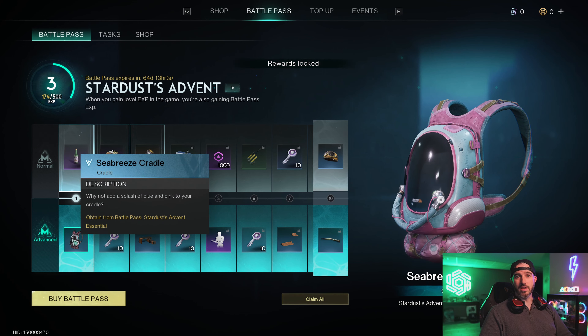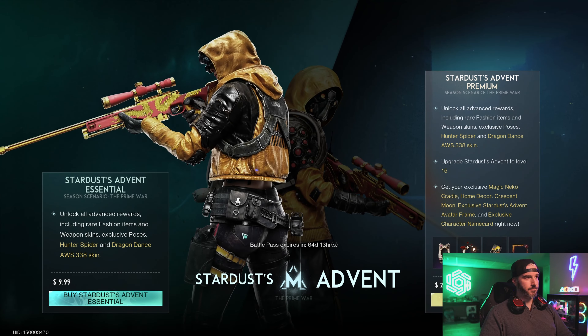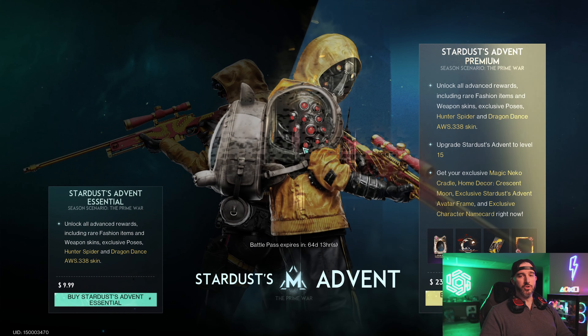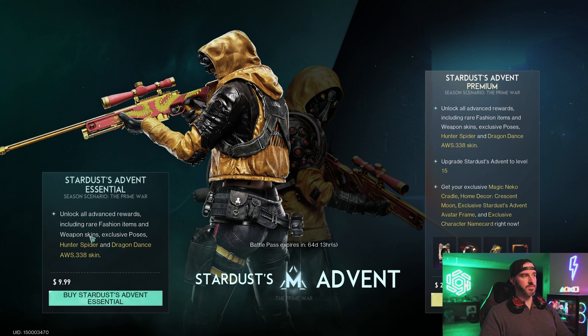Before going into the details, let's go over how to get the battle pass. You'll want to hit the Buy Battle Pass button, which takes you to two different versions. The first is the Stardust Advent Essential, which unlocks all advanced rewards including rare fashion items, weapon skins, and exclusive poses for the Hunter Spider and the Dragon Dance AWS skin. This is approximately ten dollars.